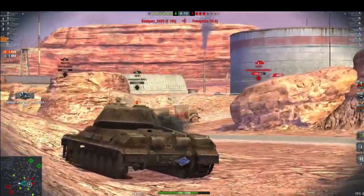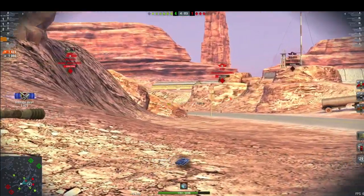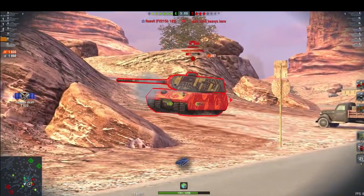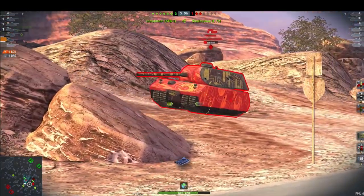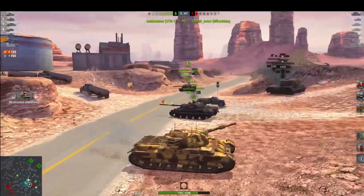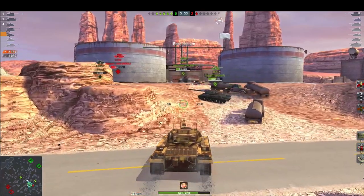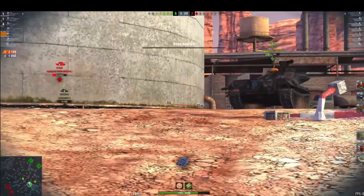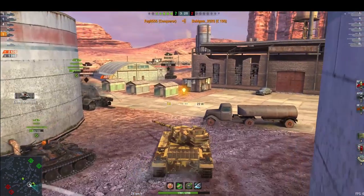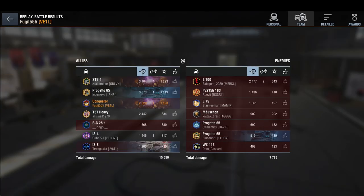The E75 goes side-on, giving me the opportunity to knock over 300 into him. I can see the E100 has his hands full — I move in and put 318 into the E75's side, making him effectively a two-shot for me. I put another one into his side, whittling him down. He gets taken out by the STB, allowing me to rotate toward the E100. I used the tank effectively — hull-down with gun depression and accurate gun — finishing with just over 2500 damage for a second class result.